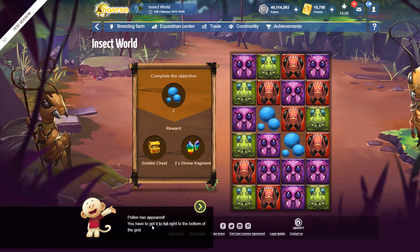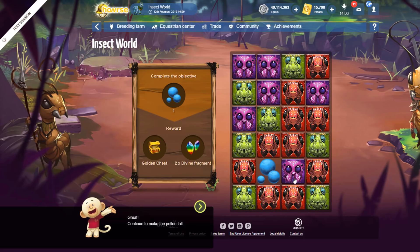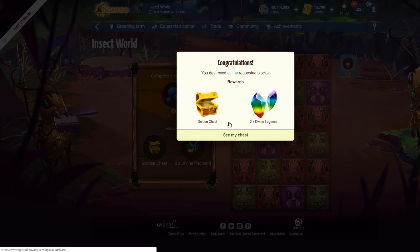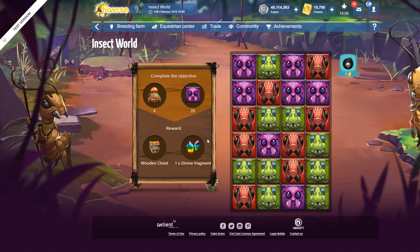This time pollen has appeared — you have to get it to fall right to the bottom of the grid. Destroy the blocks onto the pollen to get it to fall down. Congratulations — we got a golden chest, but I also want to get another wooden chest right now.